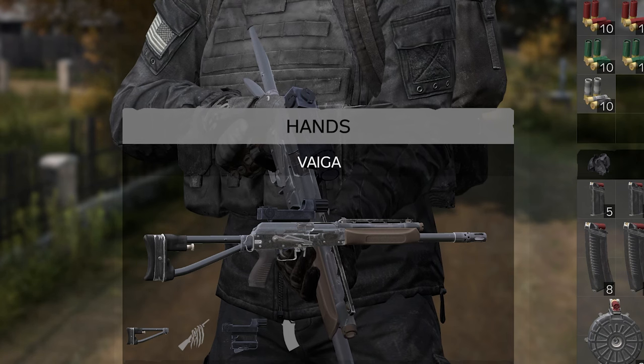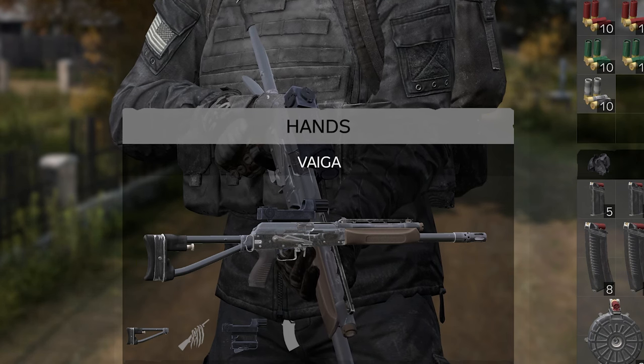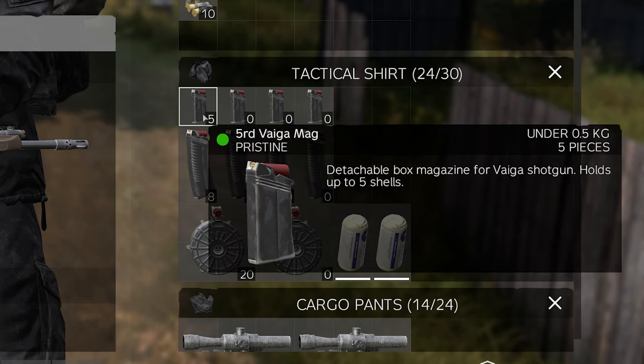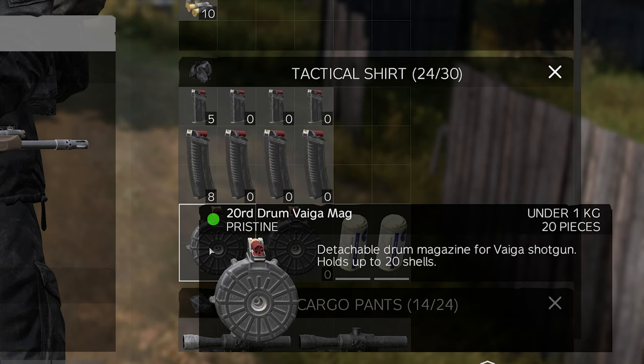This is a select fire shotgun. It holds different magazines. If you look over here in my inventory, it will hold a five-round magazine, an eight-round, and a drum magazine that holds 20 rounds of ammunition.